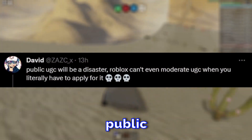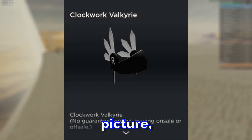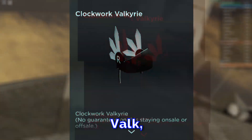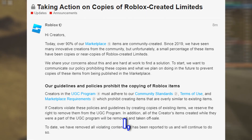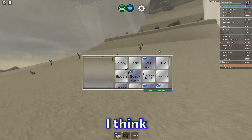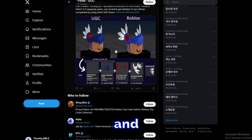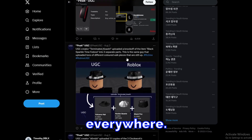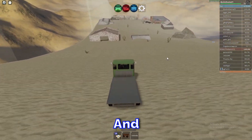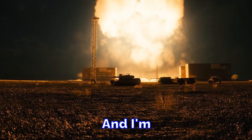As you can see here from David: 'Public UGC will be a disaster — Roblox can't even moderate UGC when you literally have to apply for it.' And as you can see in the picture, there's a copied version of a Valk. I think making a UGC item that resembles original limiteds like the Valk is actually bannable per Roblox's rules, but so far Roblox hasn't been fully taking these items down — copied items keep appearing.